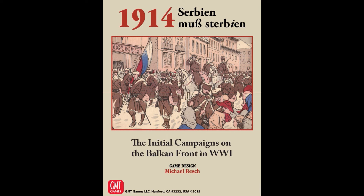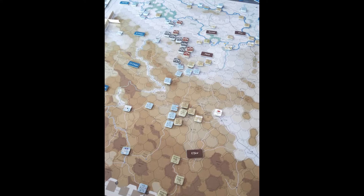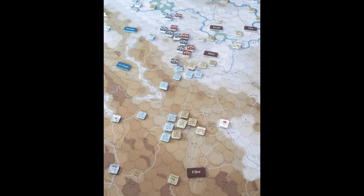Welcome to this fourth and final report of this playthrough of 1914 Serbian by Michael Resch. From the last video, we left where the Serbians had effectively driven the Austro-Hungarian forces, the 5th Army all the way back to the Drina, way north across the Sava River to the Danau, holding the line in the center. But the Austro-Hungarians had broken through a little in the south, and the 15th Corps had begun making their way north.